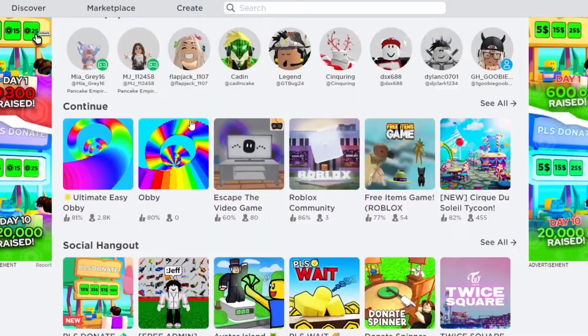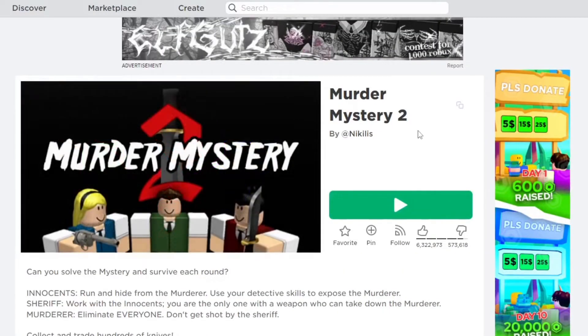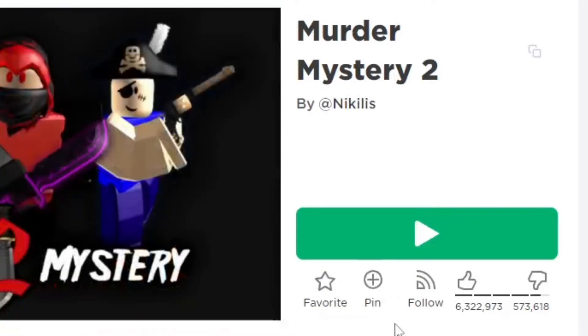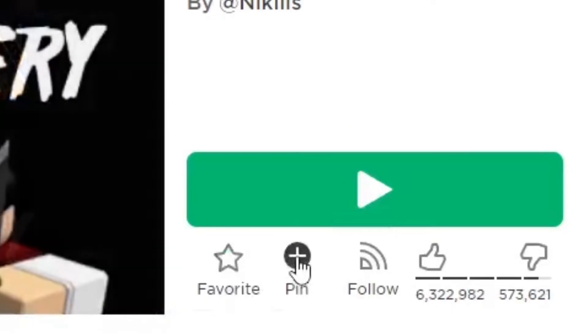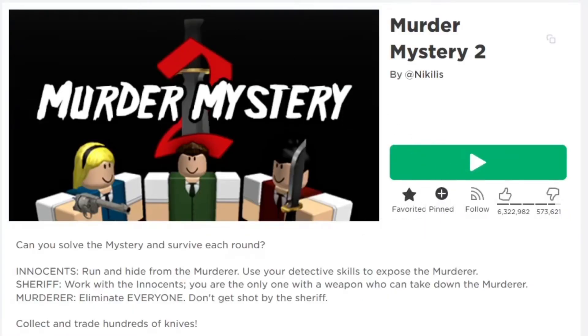I'm going to pin Murder Mystery 2 — I really love this game and for some reason it's not on my home page. You want to go down and there's going to be a Pin button which has been added by the extension. It's right next to the Favorite button, so just click it and it should say 'Pinned' after doing that. It's really simple and easy to do.